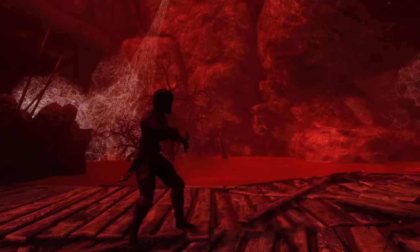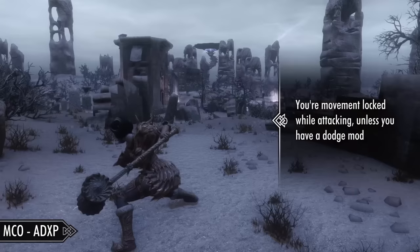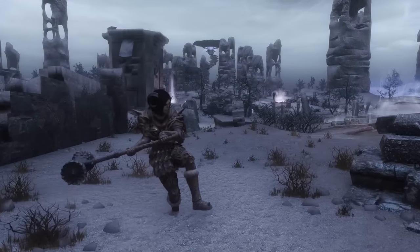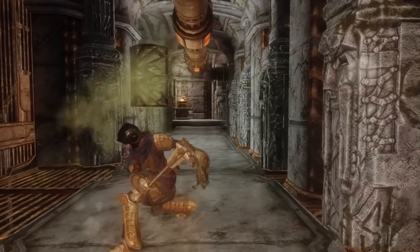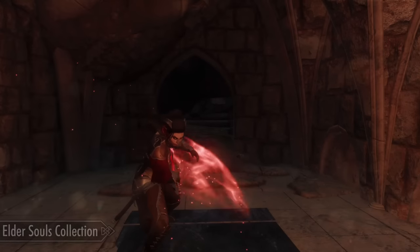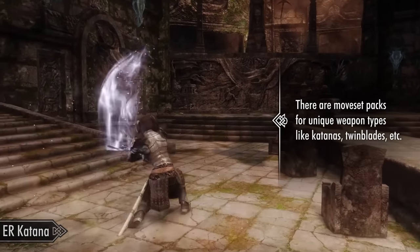To start things off, we'll need MCO ADXP. This framework gives attacks motion data, so like in pretty much every third-person modern action RPG, you'll have to commit to attacks, which is a stark difference to the eye-scanning combat we see in vanilla Skyrim. It also gives weapon types different movesets, so they all feel unique, having their own strengths and weaknesses. By default, MCO already has Mike Nike's Elder Souls movesets built in, but there are a ton of moveset packs out for MCO you might want instead.